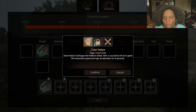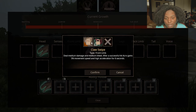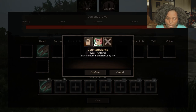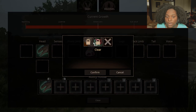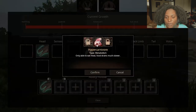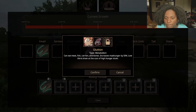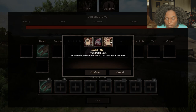Front limbs: we have Claw Swipe — deals medium damage and medium bleed. After a successful hit, Acro gains 5% movement speed and high acceleration for 6 seconds. That's pretty good, a lot of buffs here. Utah might completely demolish this guy if they just keep removing the buffs from Acro. And then Counterbalance: increases turn-in-place radius by 15% — that's wild, your turn in place is already really, really good, so 15% more means you shouldn't ever be caught lacking. Metabolism: we have Hypercarnivore — only able to eat meat, food drains much slower. Glutton can eat meat, fish, carrion, and bones, increases max hunger by 50%, lower thirst drain at the cost of higher hunger drain. Scavenger can eat meat, carrion, and bones with fast food and water drain.